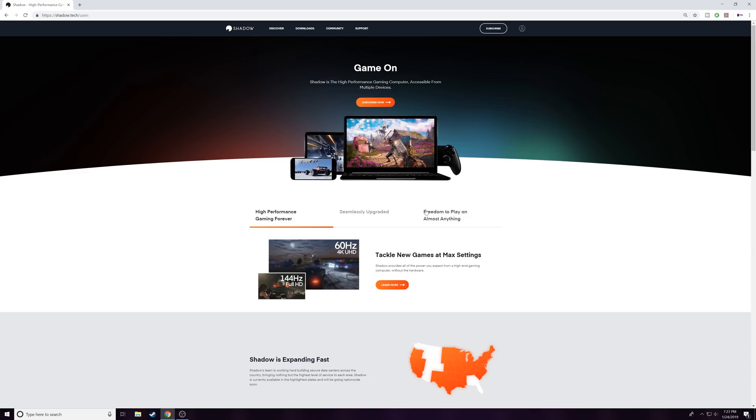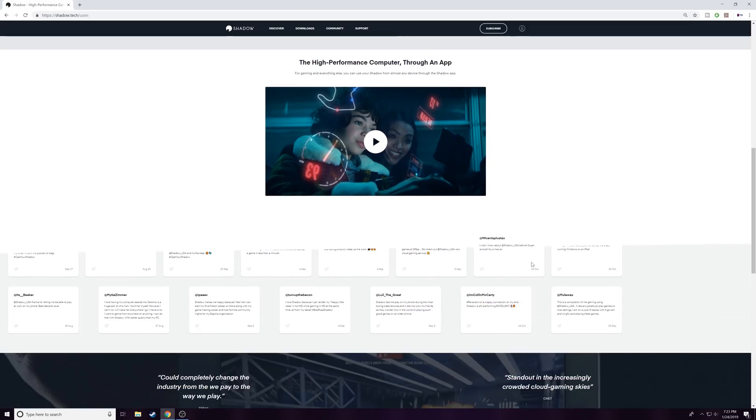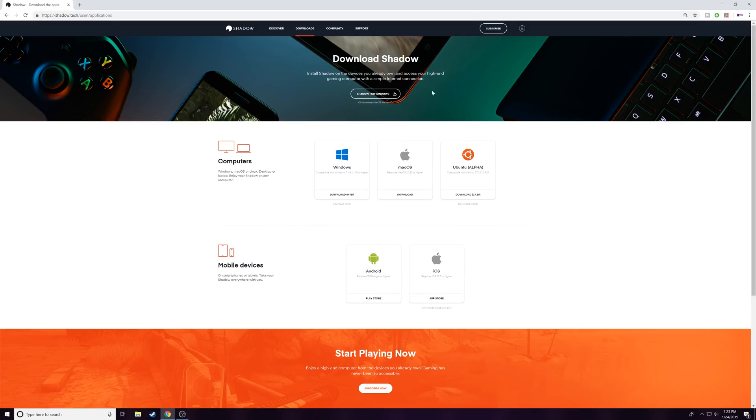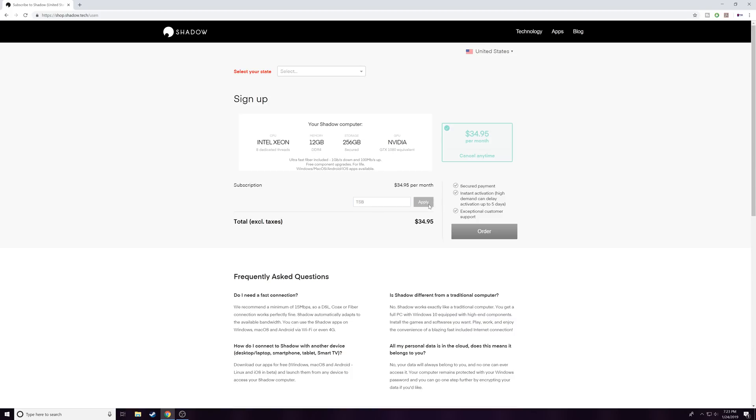If you're playing in full HD, you can go up to 144 frames per second. And if you're on a 4K screen, you can go up to 60 frames per second at max settings, which is awesome — a lot of graphics cards can't even push that. What you want to do is go to downloads, download the app, and of course subscribe. You're going to create an account, pick your state, and don't forget to put my code in to save 10 bucks and bring it down to $25.